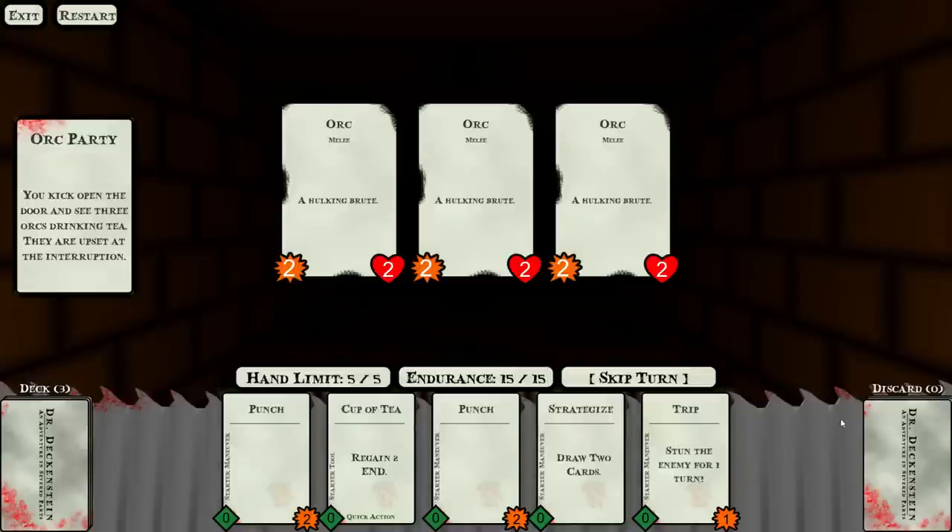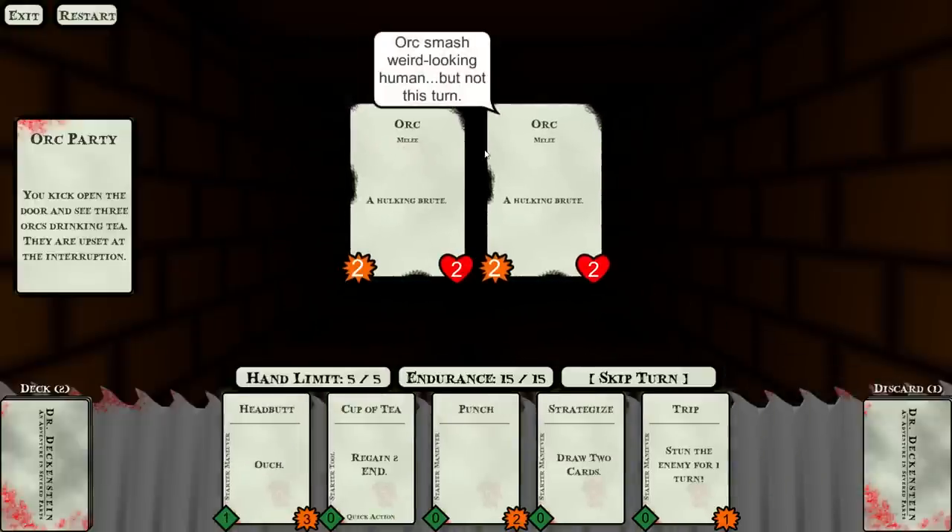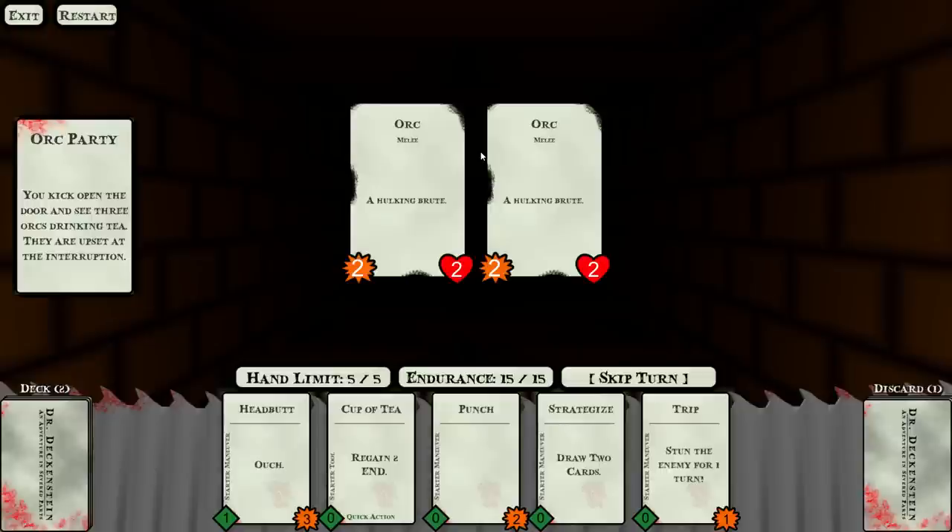We've got a cave-like area, the saw blade over here, our deck and a discard pile with counts above each. We've got a set of cards and a set of monsters — orcs that do two damage and have two hit points. Right away we can see we could use a punch to kill one of these orcs, and that indeed happens. Then the orcs take a turn, though regular orcs have a 50-50 chance of not attacking.